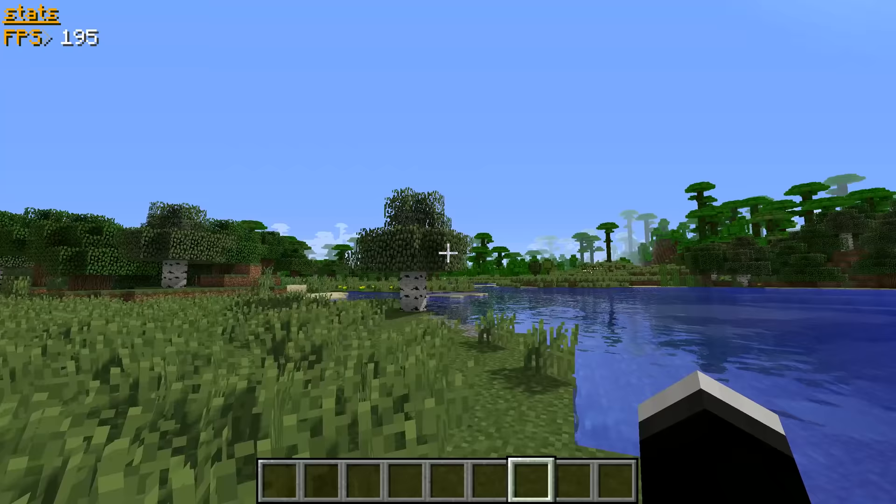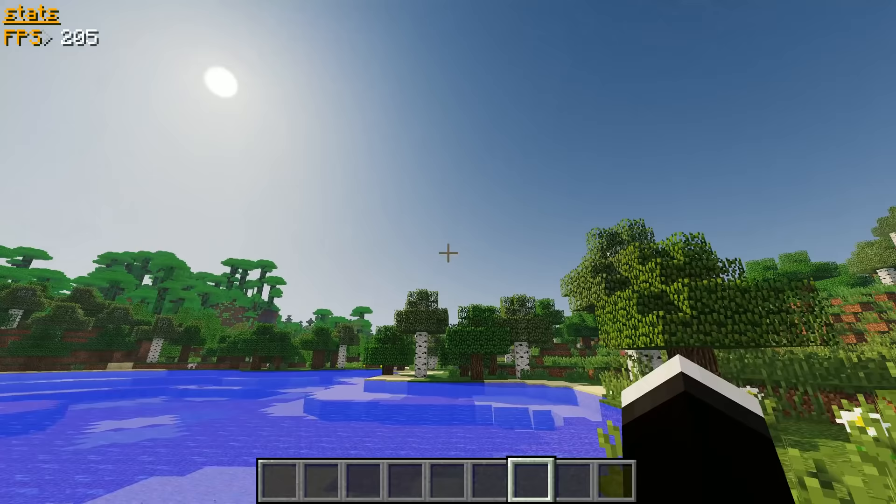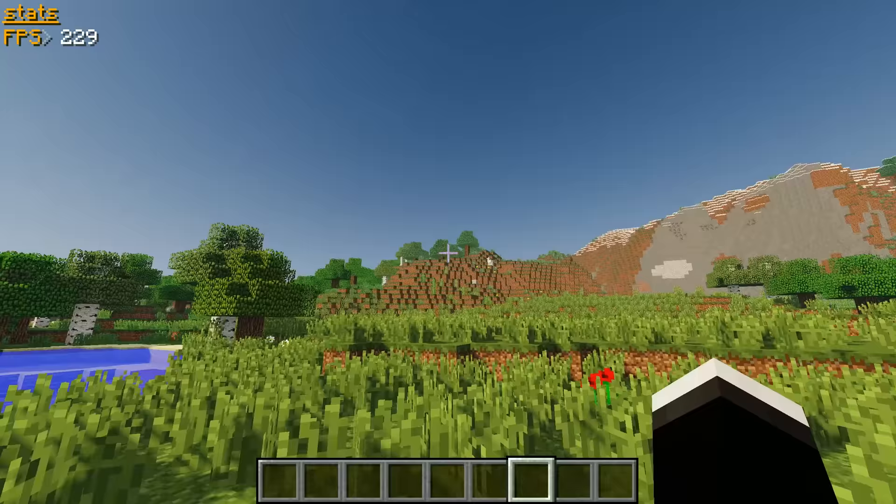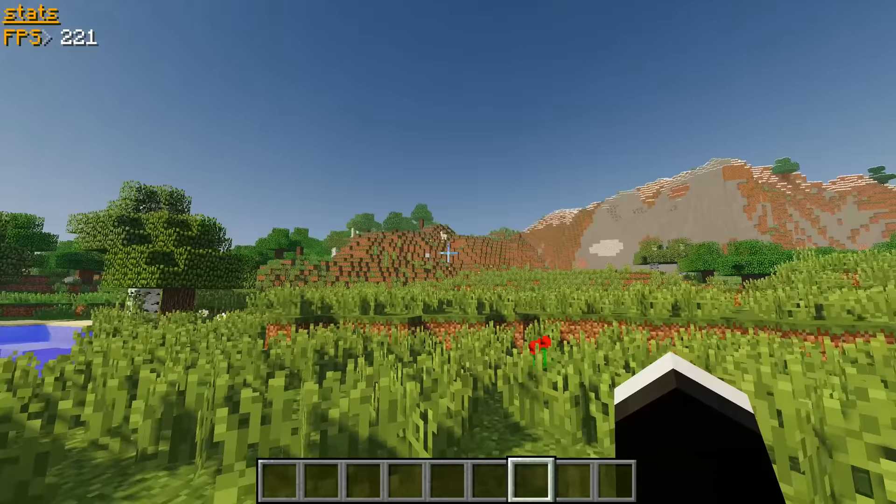Up next is Chalkpik 13's Toaster Edition, and as you can tell by the name, this one is definitely made for performance, and it actually still looks pretty decent. Nothing compared to like the first one, but that's not really what you're after if you're watching this video. You're looking for some very high FPS, which this shader definitely provides with some pretty good visuals.